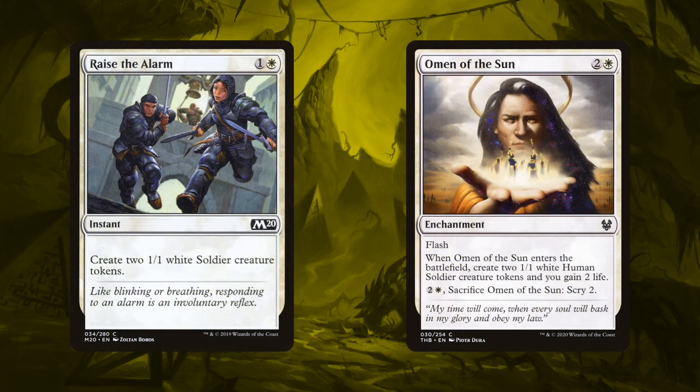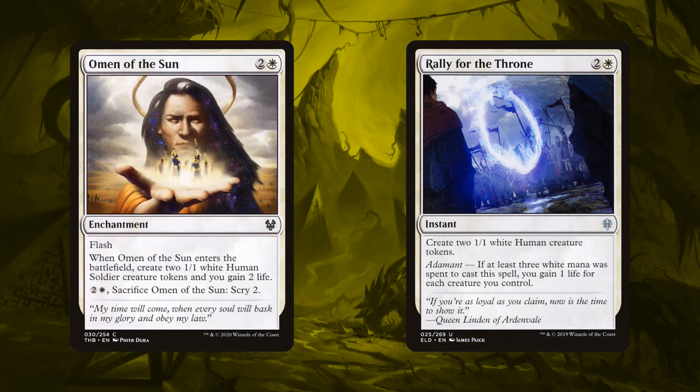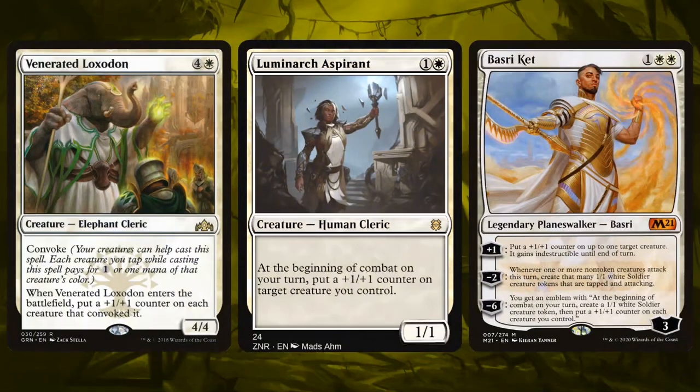Anyway, we can replace two Raise the Alarms with two Omen of the Sun — it's not as good and it's slower. We can also go with Rally for the Throne, which does a similar thing but also allows us to gain a bunch of life, which is relevant. Both of these allow us to get those tokens at instant speed which we really like, it's just one more mana compared to Raise the Alarm which is disappointing, but they do work. Then the Loxodon slot can go straight into Luminarch Aspirant if you can afford it. It should also be noted that the main set Bajri is actually very cheap and also works really well in this slot since it has a +1 to put a +1/+1 counter on something.